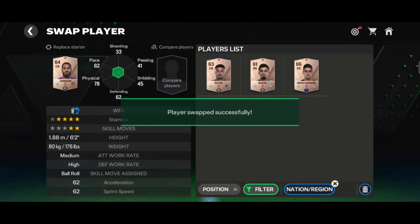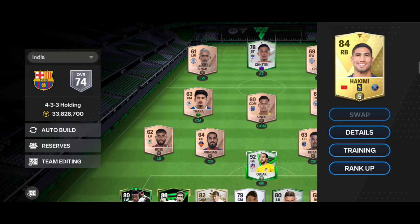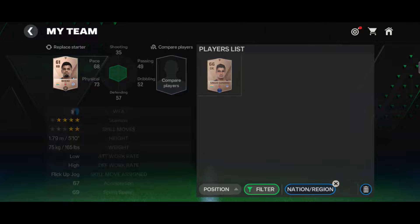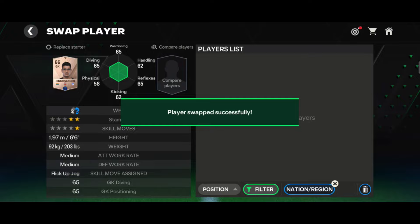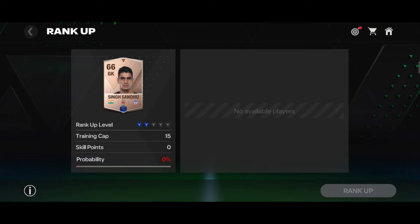I'll pronounce all the player names later; if I do it now the video will be too long, so I'm fast-forwarding. Okay — right back position is Becky. And lastly, the goalkeeper: Sindhu is the best goalkeeper in India, his height is at least 6'6".